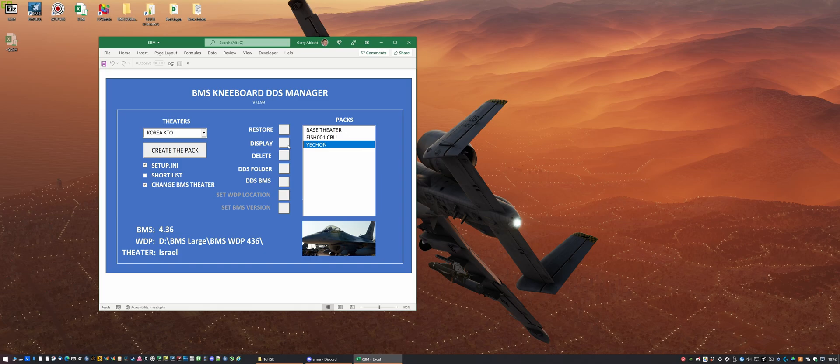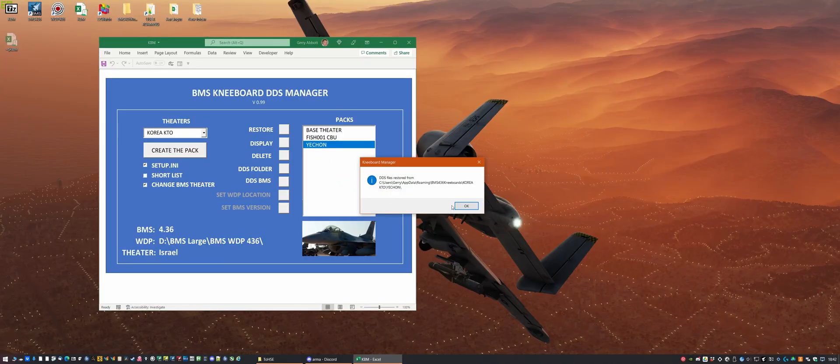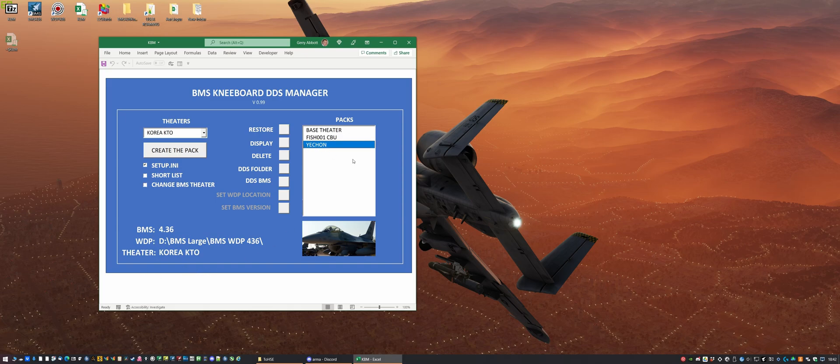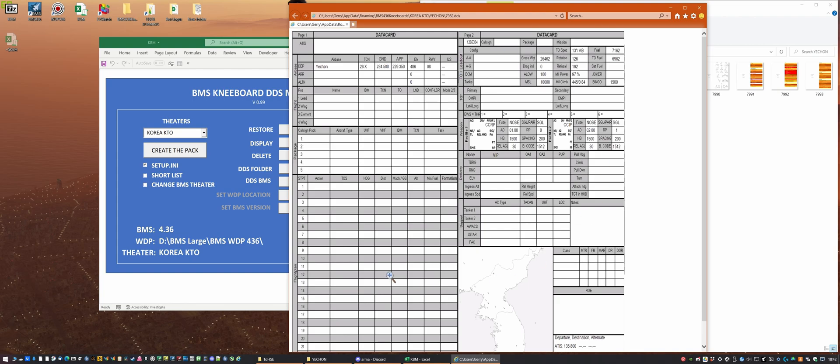We're going to restore Yishan from the KTO packs — you can see we've selected it, we've restored it into the game for the KTO theater. Let's have a quick look at why it differs from a mission pack. In the mission packs those first two DDS pages are completed with the briefing stuff, but in this case we've got no briefing information.